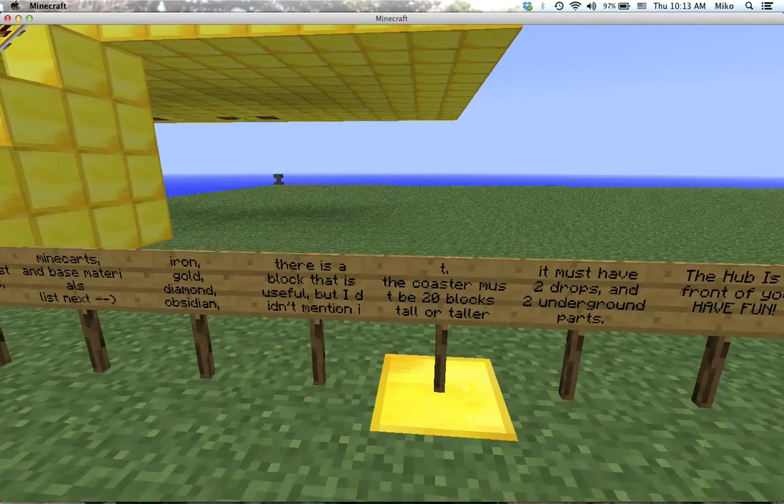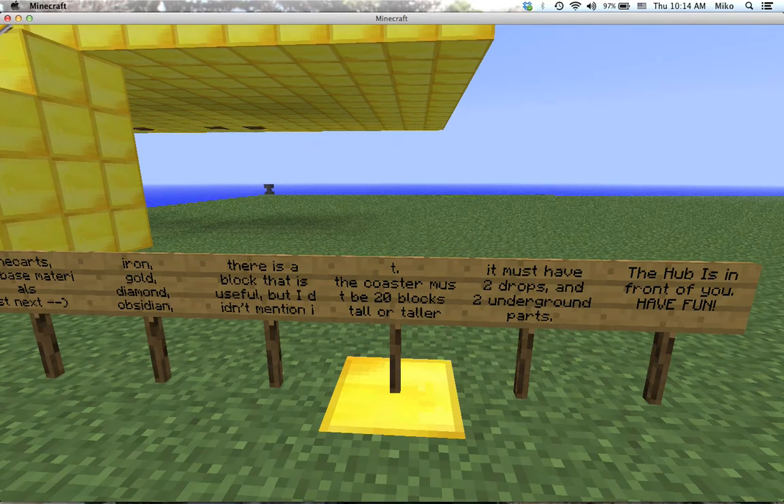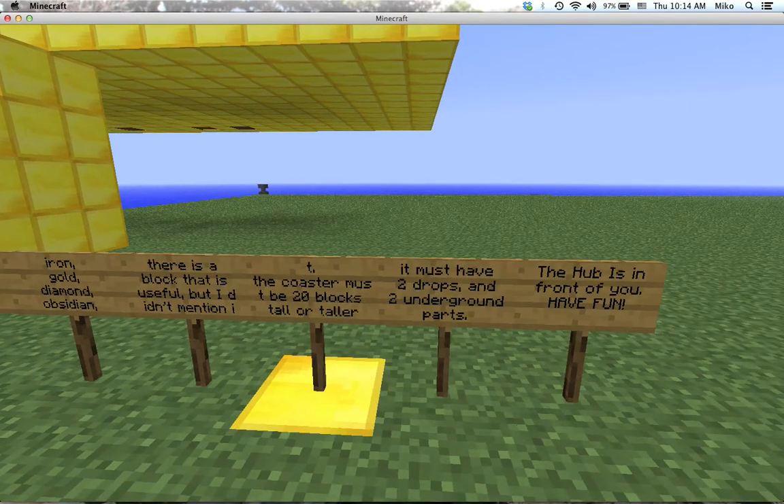The coaster must be 20 blocks tall or taller. It must have two drops and two underground parts. The hub is in front of you.